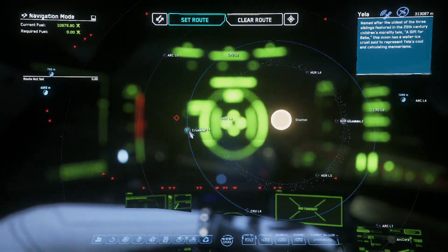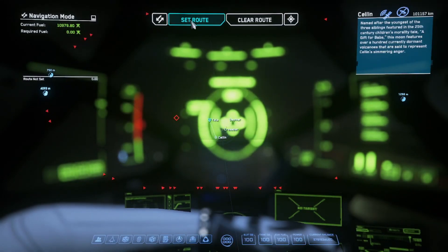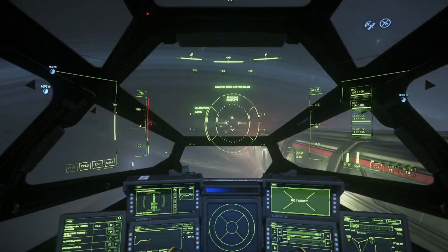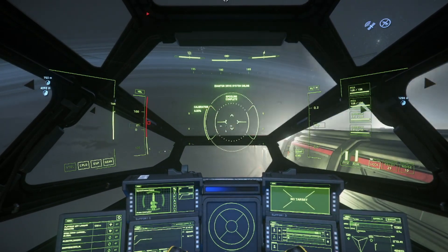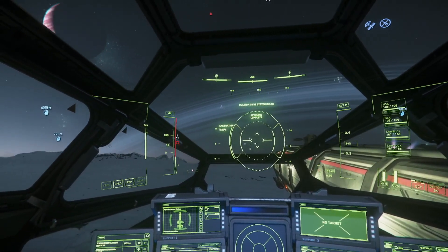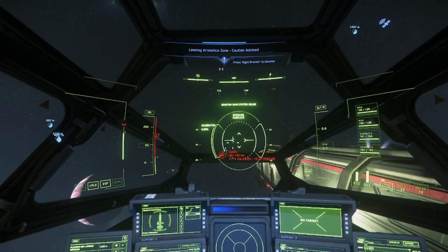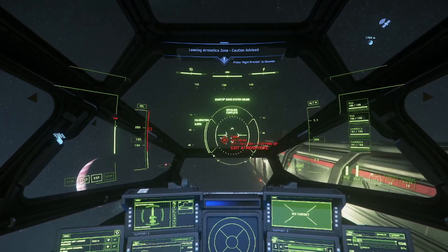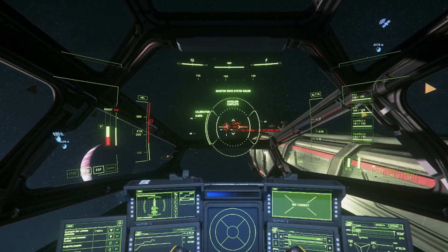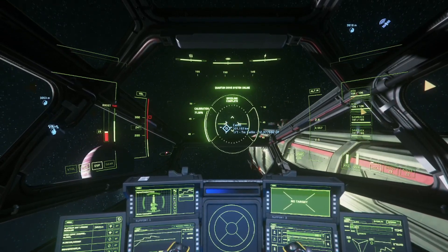We're gonna take this to sell on the third moon of this trip — well, second moon. We started on Daymar, then went to Yela, and now we're going to Hicks Research. With fluorine they have plenty of buying stock to purchase it. This profit is going to be around 30,000 spaces, which is pretty good.